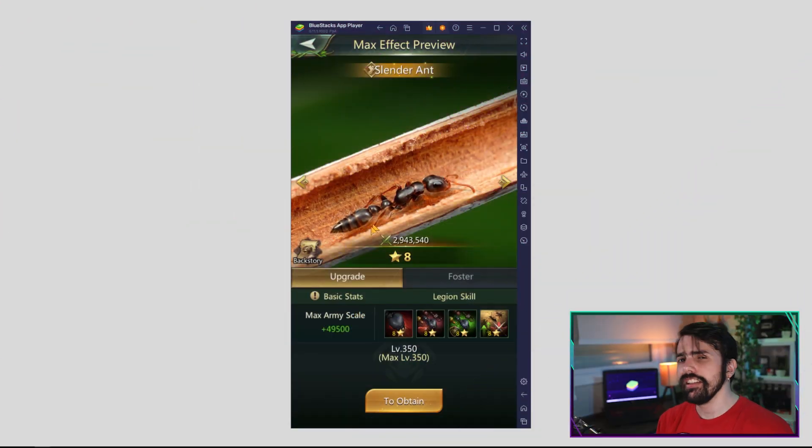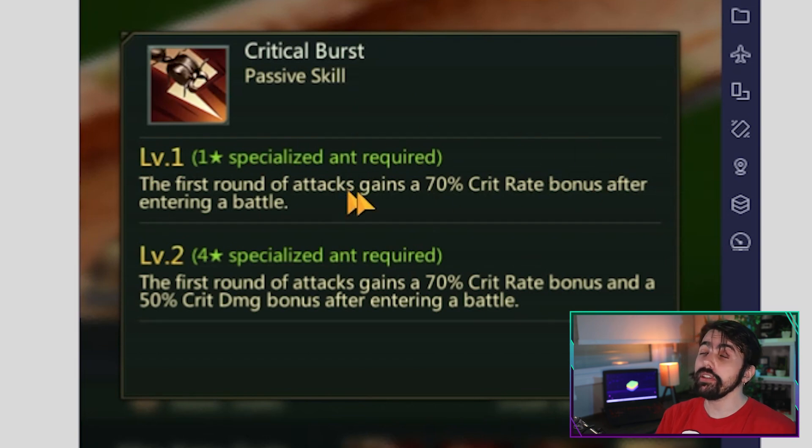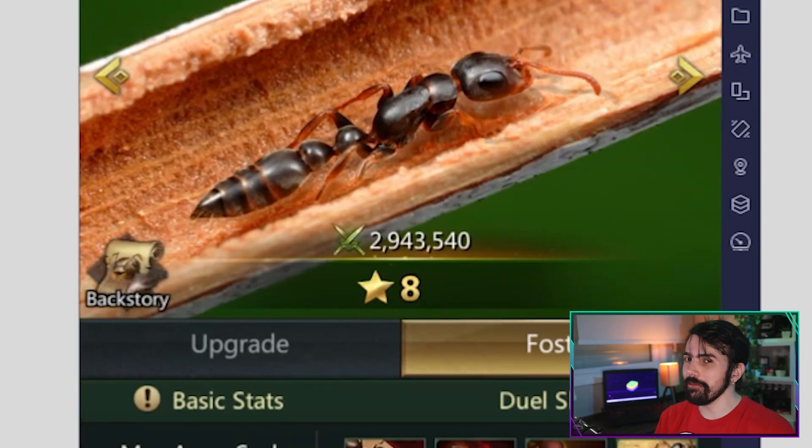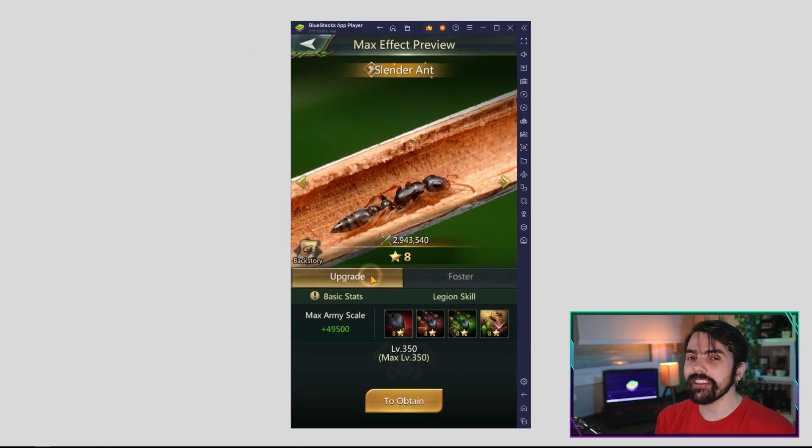The Slender Ant is one of the best early game units in the game. At the start of the fight, this unit gets 70% more crit rate and an additional 35% crit rate from its secondary passive ability. So as you can imagine, this unit is essentially attacking with a guaranteed critical attack, which can be very useful to take out enemy units before they have a chance to make a move.